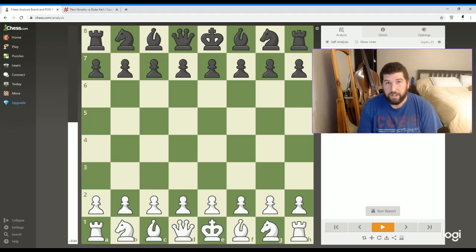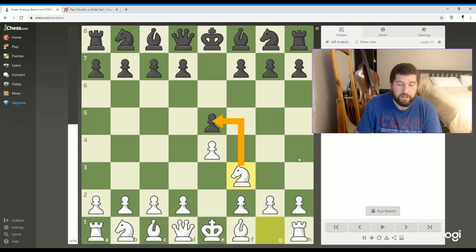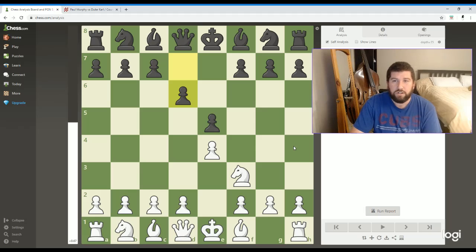So it's a great instructional game. Let's take a look at it. I know we looked at it in class, but it'll be a good refresher. Paul Morphy is playing the white pieces here, and the Duke of Brunswick and Count Izzord are playing black. Paul Morphy opens up with e4 — pretty standard — and the Count and the Duke respond with e5. Paul Morphy develops his knight, pretty standard. And then the Count and the Duke play what's called Philidor's Defense, which was very popular at the time.